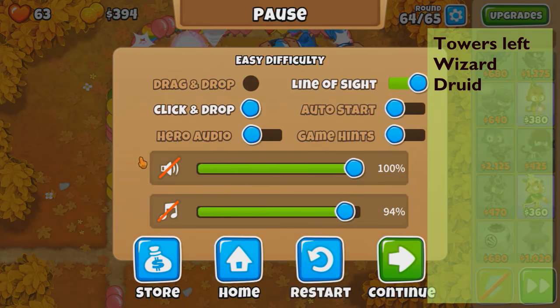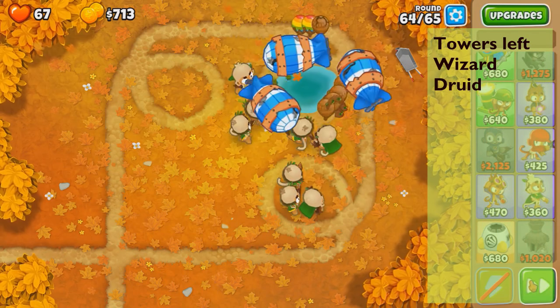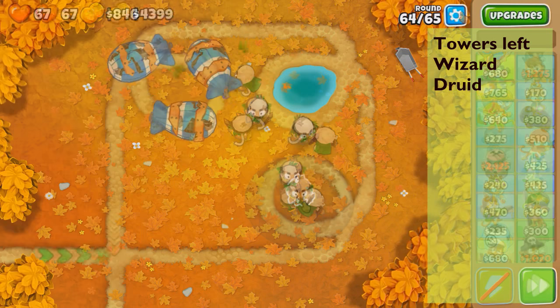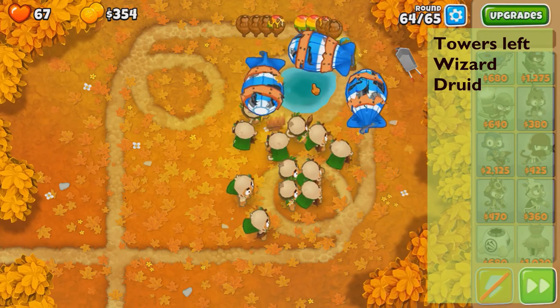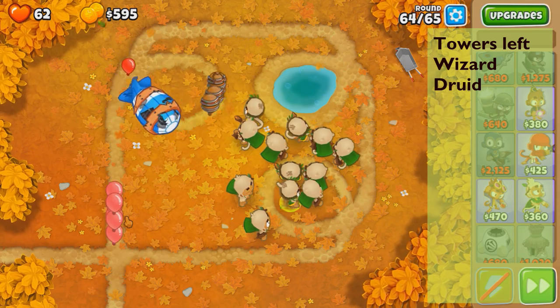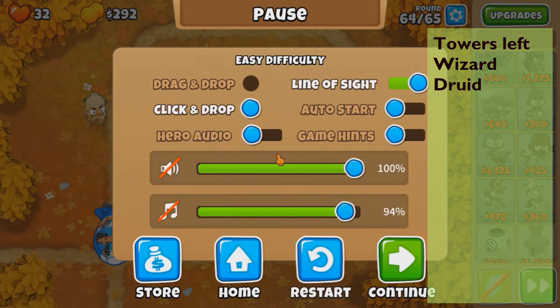Five jungle druids should be enough to one-shot now. We need to spam 010 druids. With one less jungle druid there are a lot of ceramics leaking. Two strays getting through. We're not gonna kill the MOAB. Four jungle druids — stop there, now we spam 010s. We gotta pop them — they all popped at once! Don't target the ceramics. Four left — come on jungle druids, activate! This could be it... we can survive! 32 lives left. I didn't want to panic sell because I would have spent too much money.